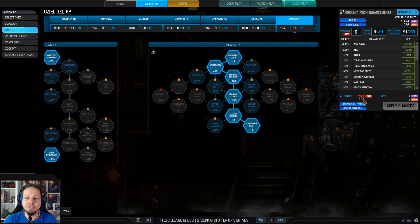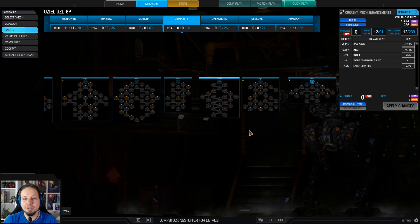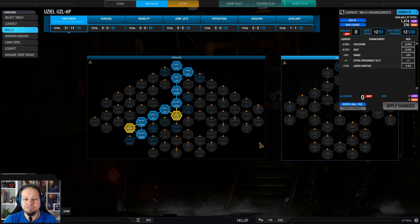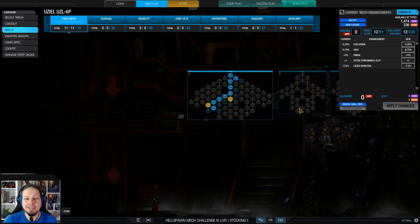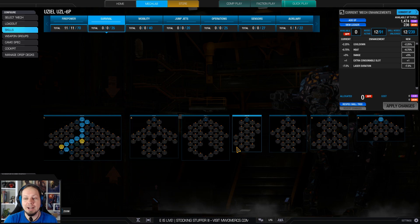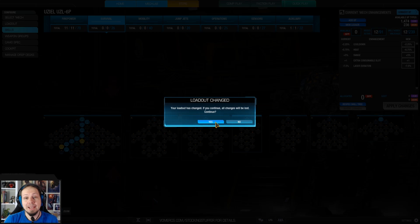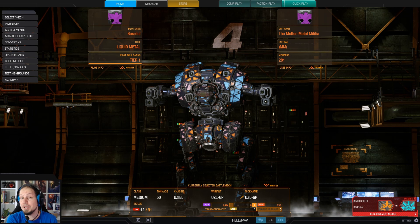I still have 79 skill points to get to that full build. My actual current skill build has a value point into a consumable slot, and laser duration is the first thing I went for. This is the state where my Usiel is right now, and this is how you will see it in the two games coming up. I hope you have fun — don't forget to leave a rating or subscribe. Now it's time to hit the battlefield.